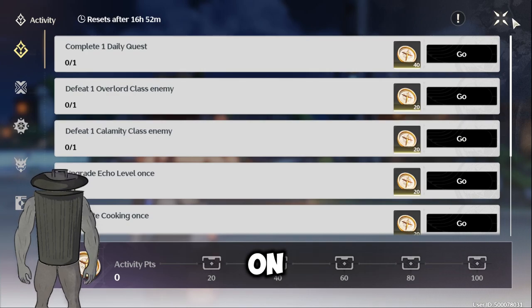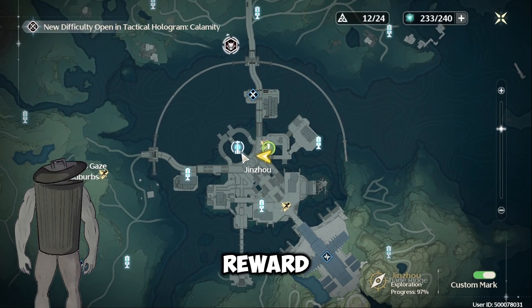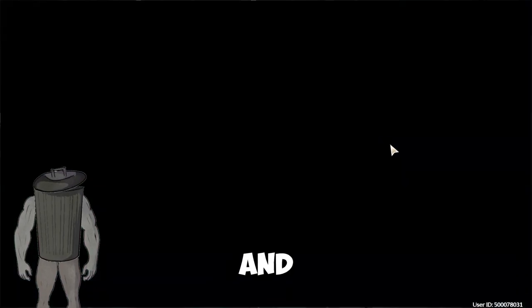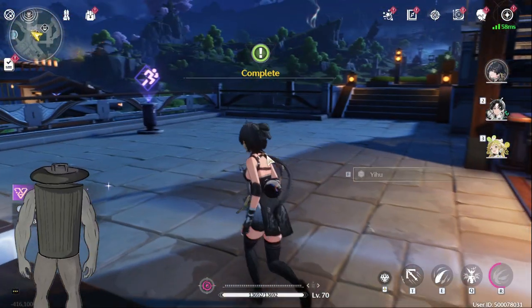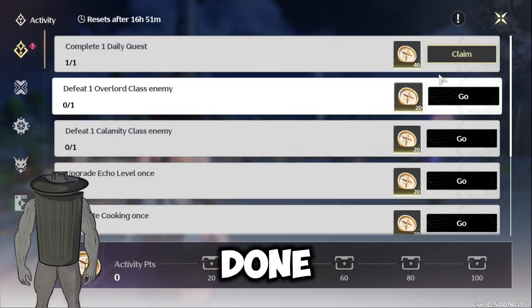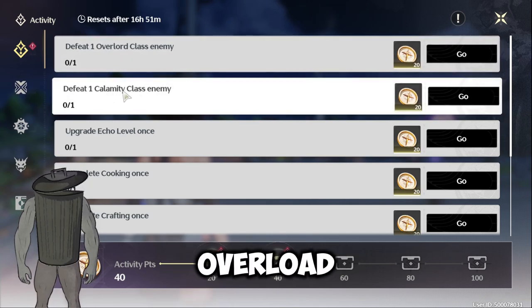First, I start by doing the activity on the daily quest because it gives rewards — as you can see, an intimacy reward — and it can fill out almost half of the activity points. Once done, you get the intimacy and I'm almost done with the activity points. Now I have to do the Overload and Calamity class.